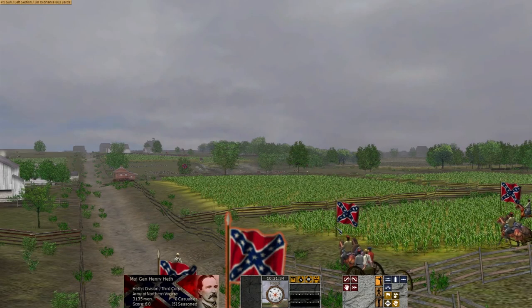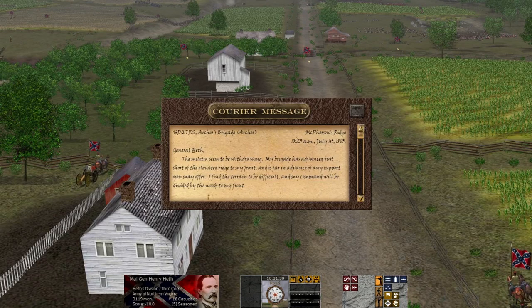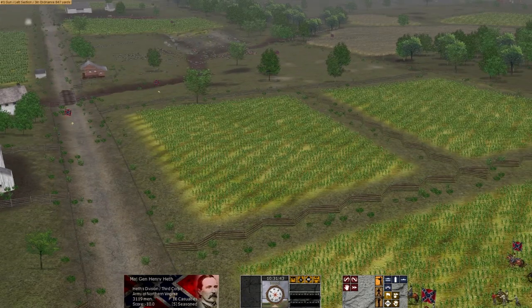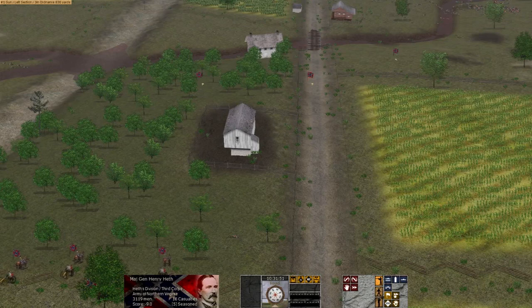We've got a message from Archer. He's off on our right and has a dubious distinction in Civil War history — he's the first general officer in the Army of Northern Virginia to get captured, and it happens today. His message reads: 'General Heath, the militia seems to be withdrawing. My brigade is advanced just short of the stream to my right and is far in advance of any support you may offer. I find the terrain difficult and my command will be divided by the creek to my front.' He's right — he's very far ahead. He won't get much support unless we get lucky and Pettigrew and Brockenborough show up.